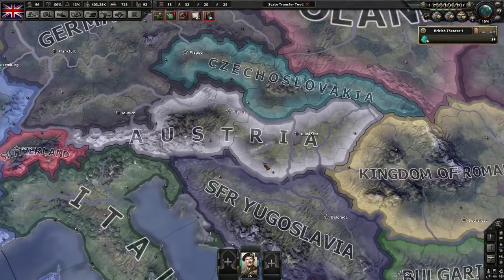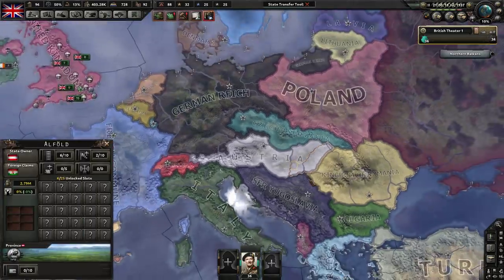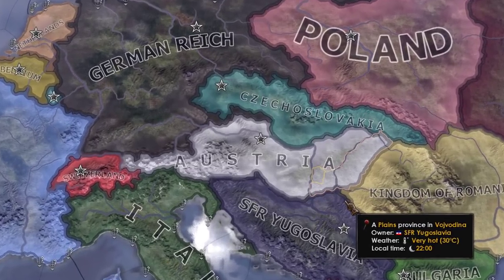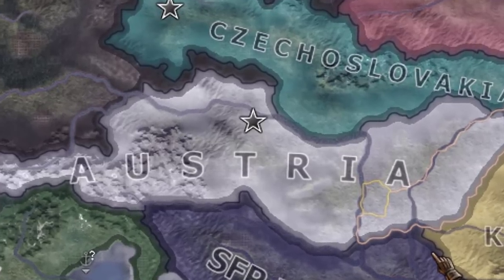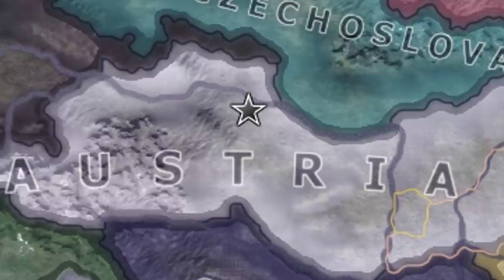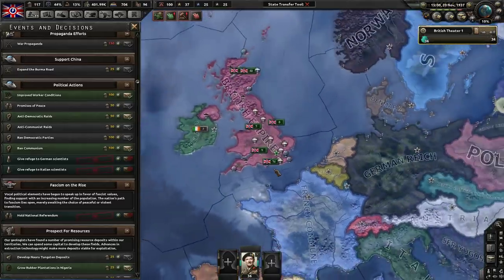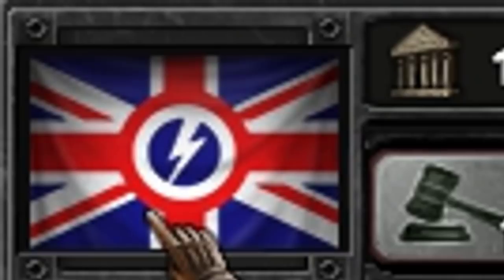Austria actually beat Hungary, although that doesn't make them Austria-Hungary — only Hungary can form Austria-Hungary. Austria doesn't have the Austro-Hungarian focus tree, which Hungary has, so we won't be seeing Austria-Hungary even though it is technically called Austria right now. We've got a 50% fascist majority in our government, which means we're going to elect a fascist party.